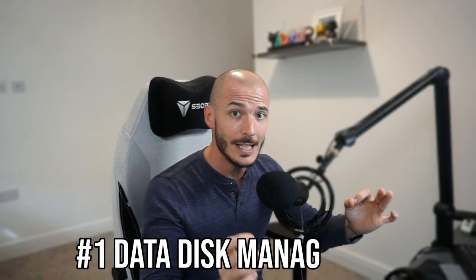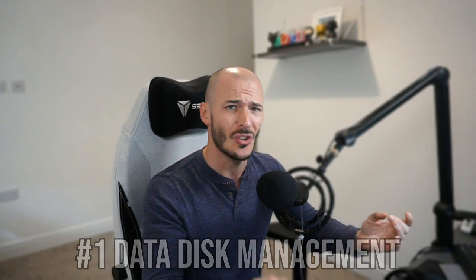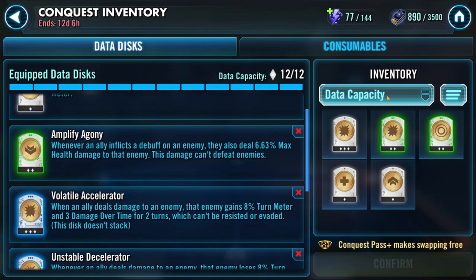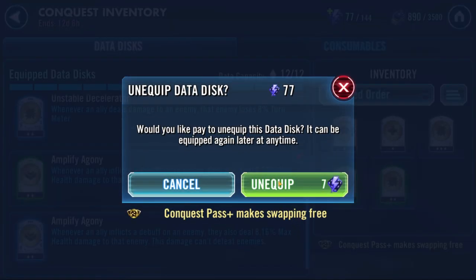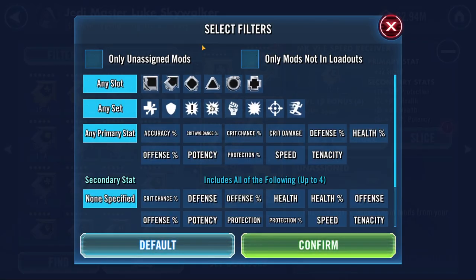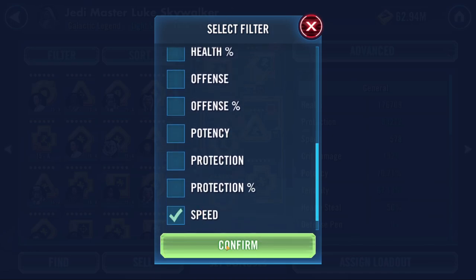Coming in at number one is data disk management. I know this one isn't sexy, but the data disk management currently implemented in the system leaves so much to be desired. There is no way for us to check and compare our data disks in our own inventories without hold-clicking on it. Why is there no means for us to see the name and effects of each data disk on one page? Give us a means to filter these data disks based on their rarity, their abilities — all that sort of stuff. We know the technology is in place; we can already do a lot of this for mod management. You know there's a problem when a third-party tool does the job better than your own game does. Yes, I'm looking at you, HotUtils. Big shout out, my brother.